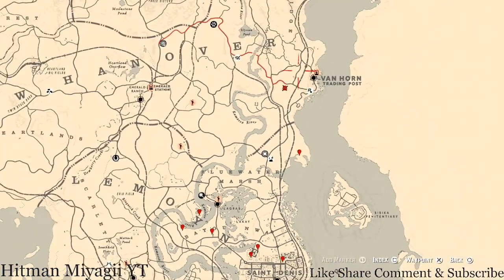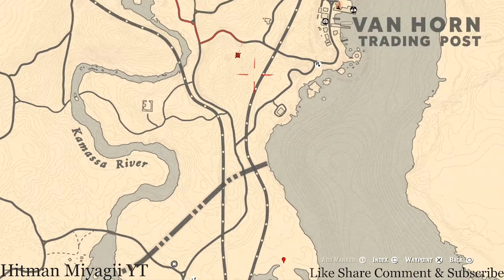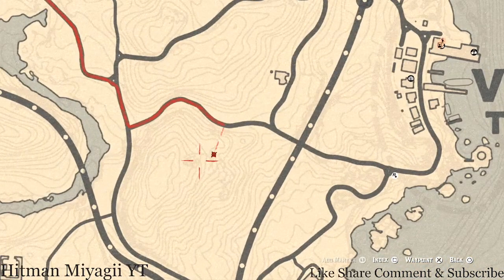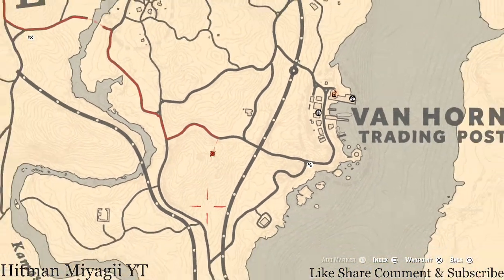Next up is the Caribbean Rum antique alcohol bottle. For today, it's right outside of Van Horn. You can run up from Madam Nazar's spot or fast travel to Van Horn. It's right here at the waypoint outside the eye-shaped rock formation. There's an overlook or overwatch post — climb up the ladder to the first platform, then the ladder again to the next. Go all the way up to the very top level and that's where you'll find your Caribbean Rum antique alcohol bottle.